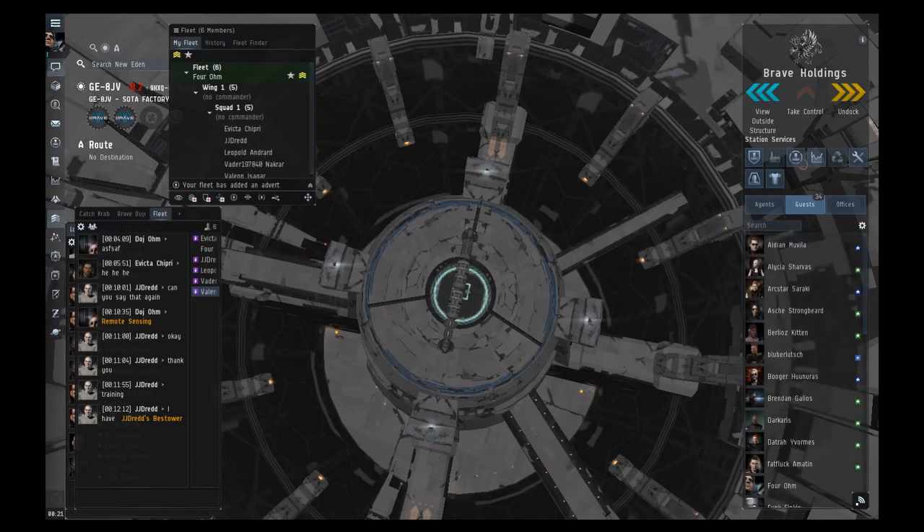You've probably noticed in every system all the different planets but never really paid attention to them. PI is of course all done on planets, and there are different types — barren planets, gas planets, storm, ice, magma. Each planet has different resources — actually five different resources — so some resources you can only get off of certain planets. The planet type you choose to set up your base on is going to be very important.